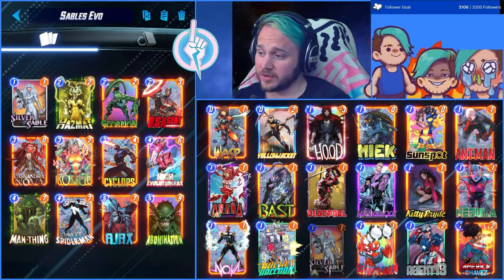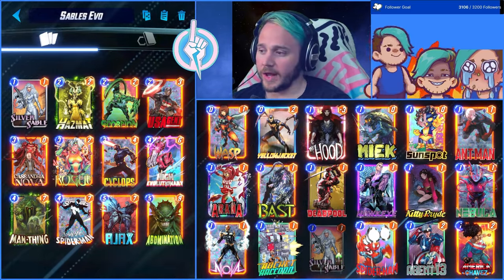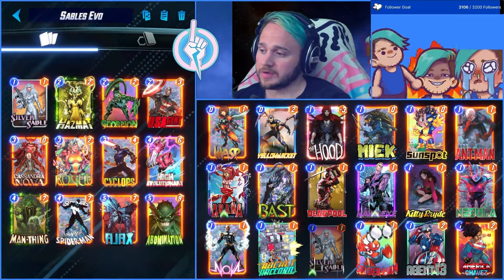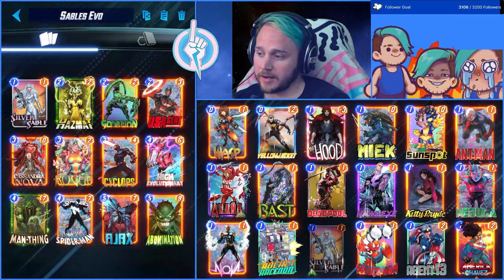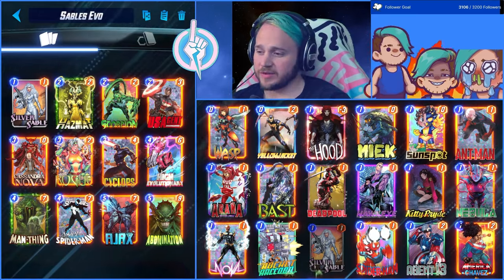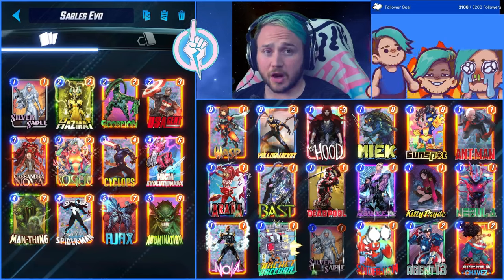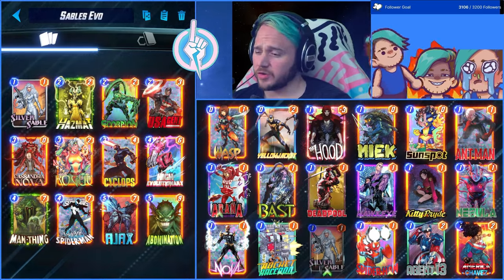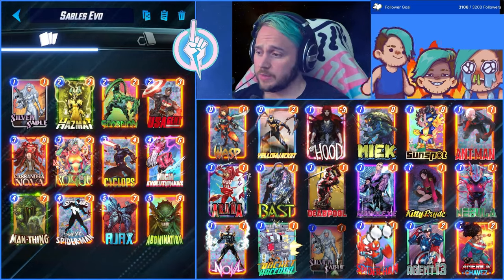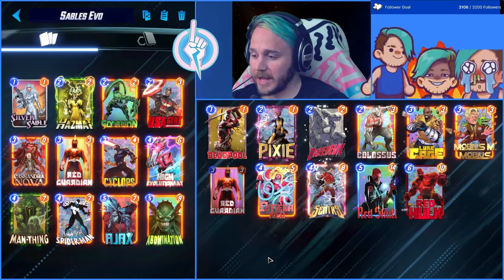Cassandra Nova is just a really awesome counter to Arashem, which you do see every once in a while on Ladder or in Conquest. As far as Rogue goes, Rogue can be Red Guardian. A lot of people run Red Guardian in this list. I chose Rogue instead just because of the amount of Luke Cage that I've been seeing in Hela. And I've been playing Conquest with this deck. I prefer Rogue over Red Guardian in Conquest — that's just a personal preference. But Rogue could be Red Guardian very easily, just an easy swap out.